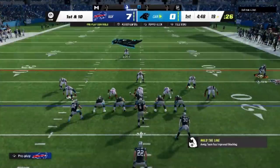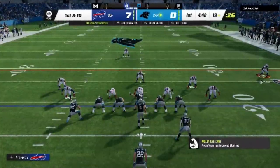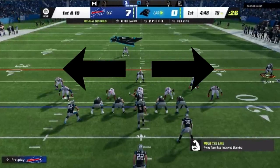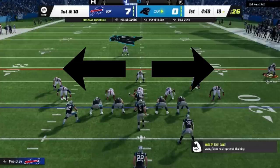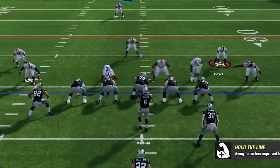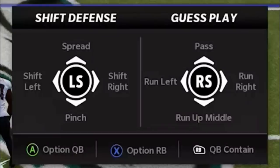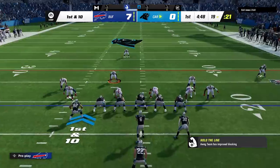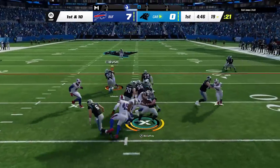What makes this defense so good is its versatility. Without any adjustments, the defensive linemen are inside the box and the linebackers are typically outside the offensive tackles, which is great for stopping outside runs — you always want to maintain outside leverage on outside runs. To improve run defense, I shift the defense by hitting R1/RB and shifting right on the left stick, which makes it look more like a four-down lineman set while maintaining outside run lane integrity and keeping small gaps that are hard to run through inside as well.